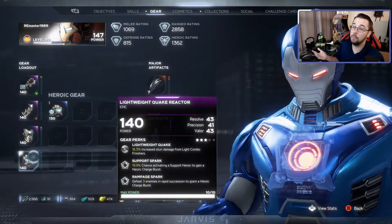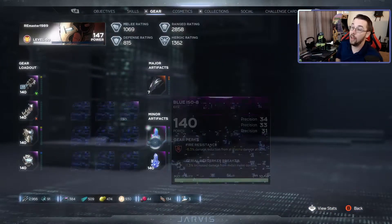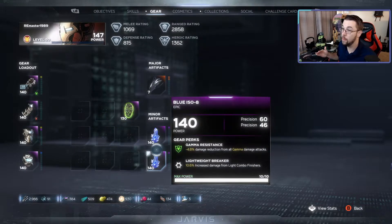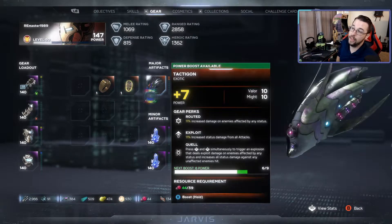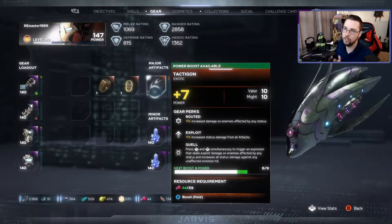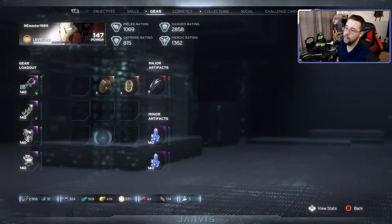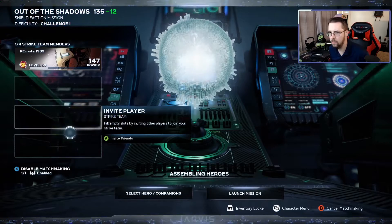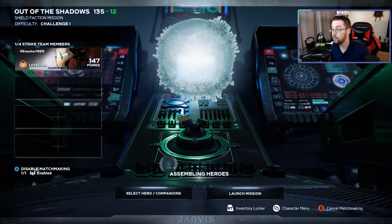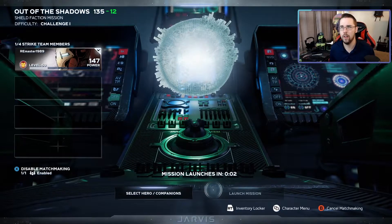Resolve helps us get a little bit more defense with precision and valor. I'm running five precision total stats on here — straight precision per piece. This is the only thing I don't have a plus 10 on, and I wish the stats on the right were more on my side, but valor is still good to have. It's just really hard to get those resources. We're at level 147 running this, and I already started a mission — the same mission I did to farm the upgrade module — so we'll launch this to show you how hard this build hits.